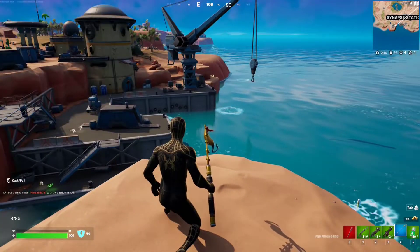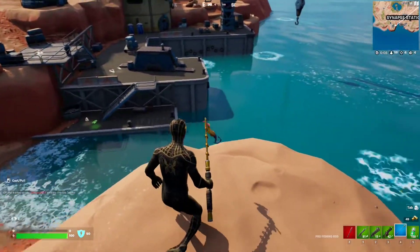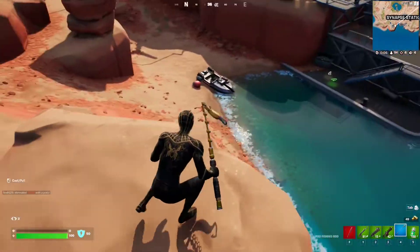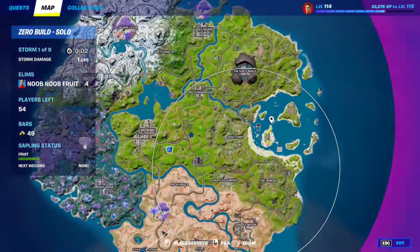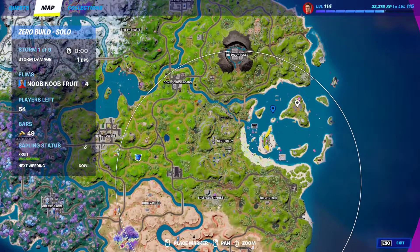For this week 8 seasonal quests, you have to deal damage to opponents with a weapon that you fished from the water. Basically, just go to any fishing location. I highly recommend the Synapse Station location, the beach area, or Loot Lake — this beautiful location right here.